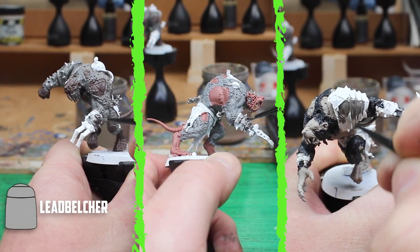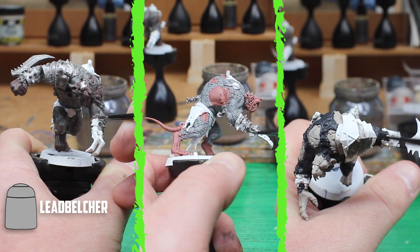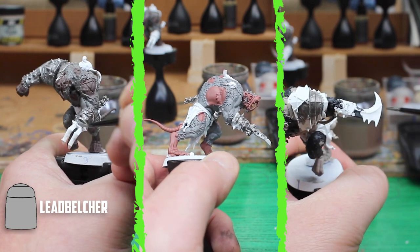There are a good few metal parts on the ogres like their hand weapons, shoulder pads, head armour and chains, so I used Leadbelcher on them, and I used Runelord Brass on the pump parts that they also have.